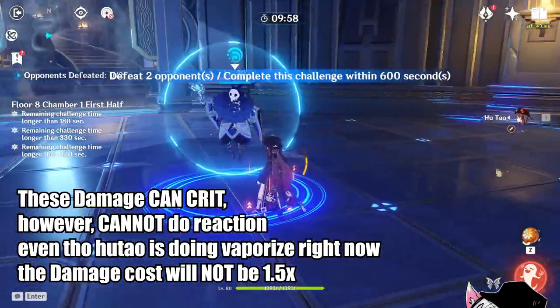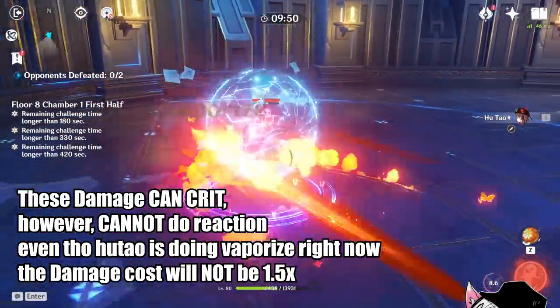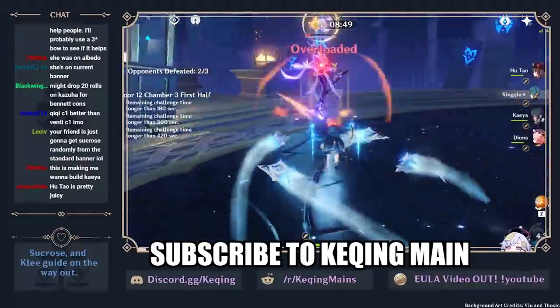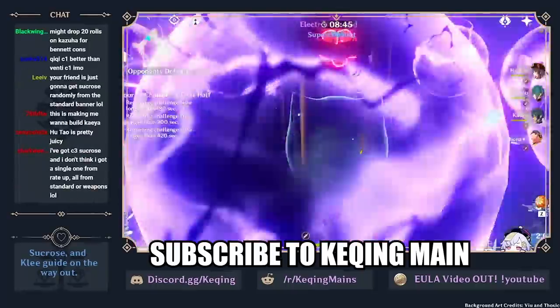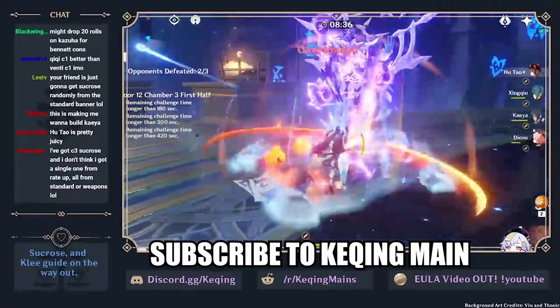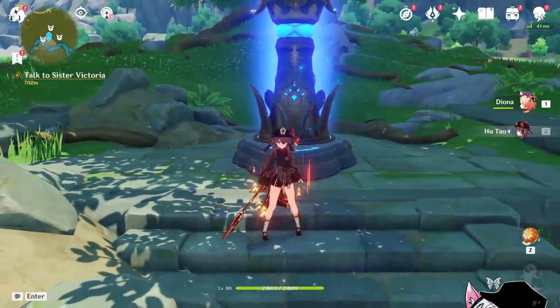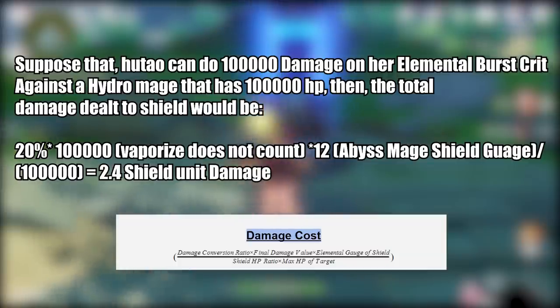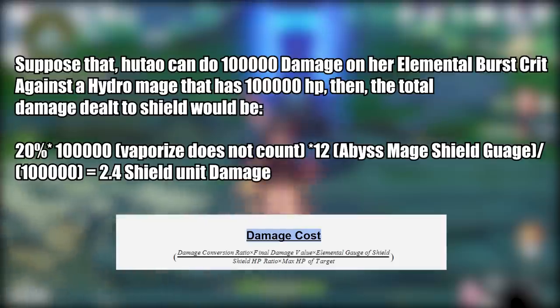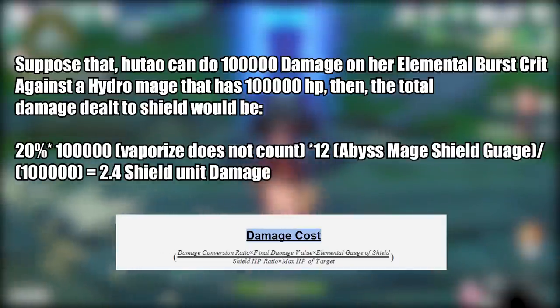Please note that these hits can crit, however cannot do reactions. Here, while it looks like my Hu Tao is doing Vaporize onto the Hydro Mage shield, the damage does not actually get multiplied by 1.5x when it comes to damage conversion on the shield. Since your supporting characters are most likely not too geared with damage, the damage conversion portion on the shield does not really matter for them. However, for your main DPS — especially burst-type DPS like Hu Tao that can output a huge amount of damage in a short amount of time — this damage conversion ends up being pretty helpful. For example: suppose Hu Tao can do 100k damage on her elemental burst crit against a Hydro Mage with 100k HP. The total damage dealt to shield would be 20% of 100k, and since you cannot Vaporize, it would be 100k — not 100k × 1.5 — times 12 (which is the Abyss Mage shield gauges) divided by 100k (the max HP of the Hydro Mage), which equals 2.4 units of shield damage.